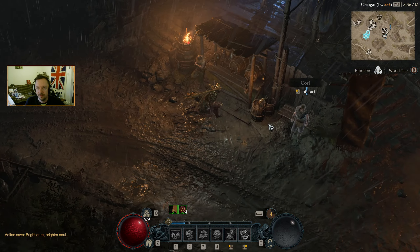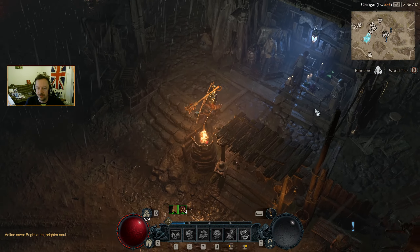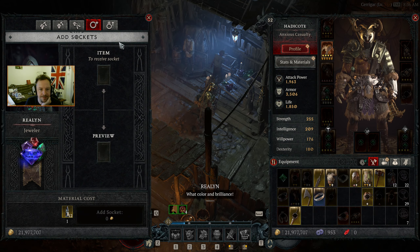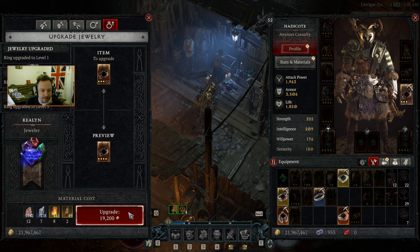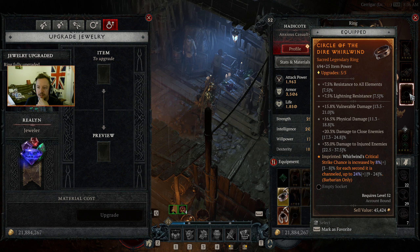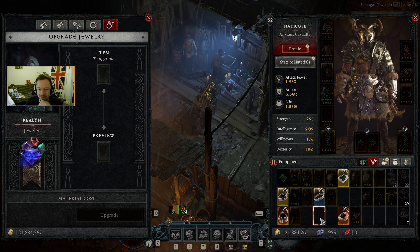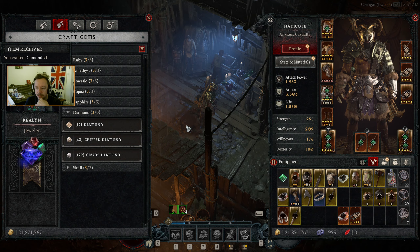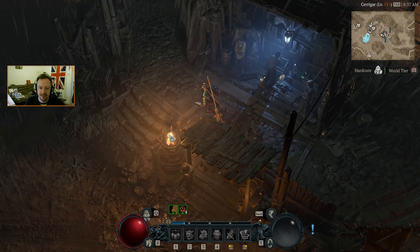Where's the jeweler? Just round here. So: add socket first, then upgrade. We may as well max this one out. That's pretty solid — 7.5% resist all, 7.5% lightning resist. And then we've got the vulnerable damage, the physical damage, damage to close enemies, and damage to injured enemies. It's pretty stonking. Let's get a new diamond to go in it.